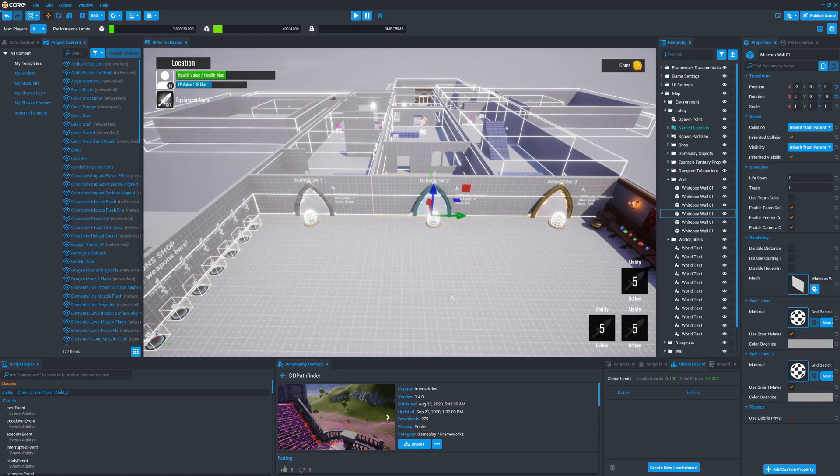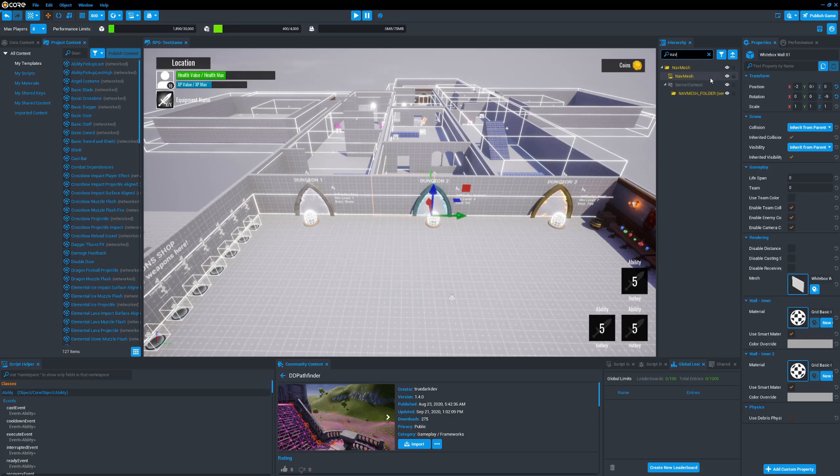Now if you're using the RPG or the dungeon crawler framework, it comes with a navmesh out the gate. So if we go into the hierarchy and search navmesh, we'll be able to find it here.